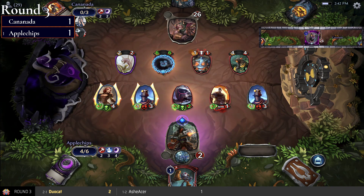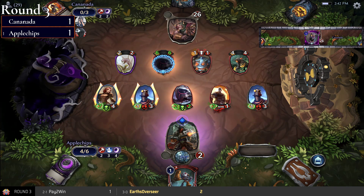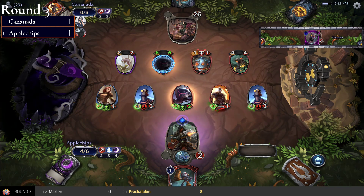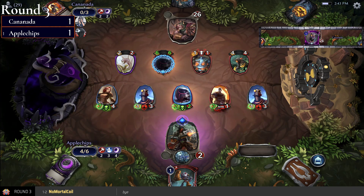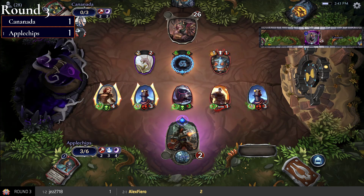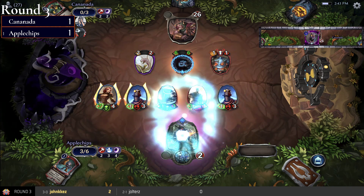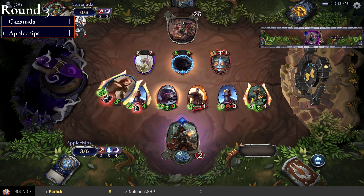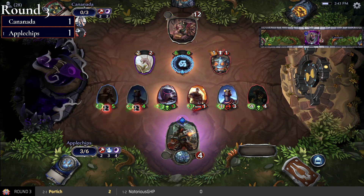I don't think you block — just take it. You can end it still at 26, and even with the hound you can take the damage. Theoretically you could throw away the Gleaming Grenadin since it doesn't really do anything. All right, killing the four-four. This is interesting — Apple Chips may have found the line.